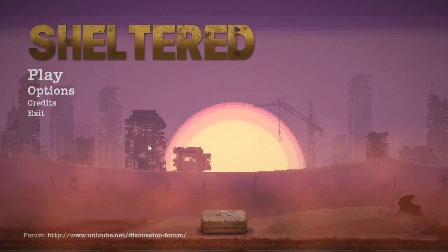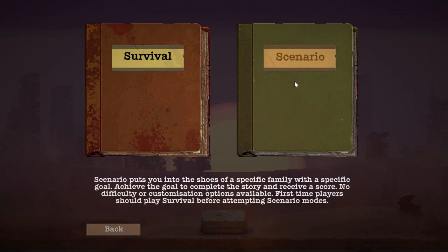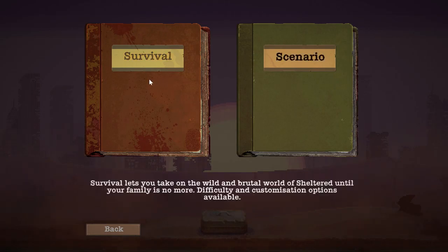Welcome back everyone. We're playing a game called Sheltered. The scenario puts you in the shoes of a specific family with a specific goal. Achieve the goal to complete the story and receive a score. No difficulty or customization options available. First time players should play survival before attempting — so let's play survival.